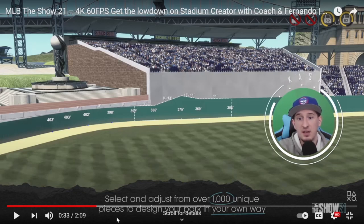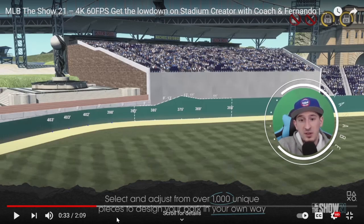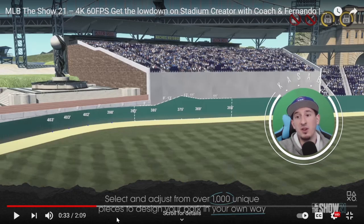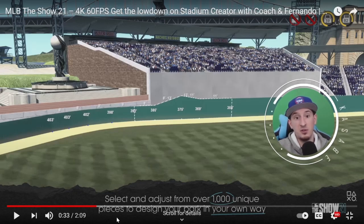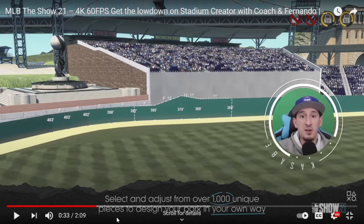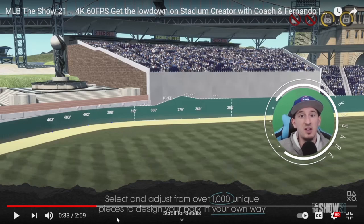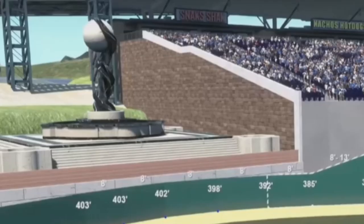So if you wanted a 10-foot wall just in the middle of nowhere out in left center field, you could do that. I'm also thinking about missions — how much easier having the stadium creator would be. If you wanted to hit a bunch of doubles and triples you could make the walls big; if you wanted more home runs you can make the field shorter. A lot of people are going to make stadiums that fit whatever stat missions they're doing in Diamond Dynasty, so you can just pick a stadium that fits your needs and grind those out against the CPU.